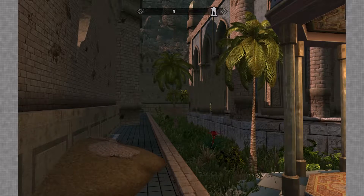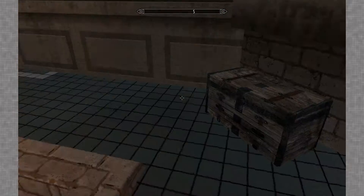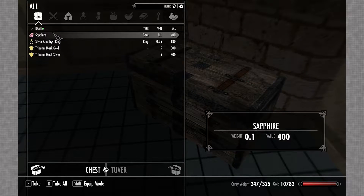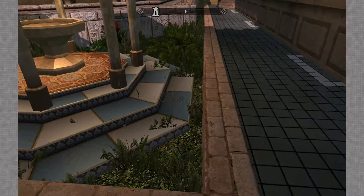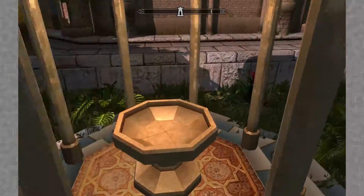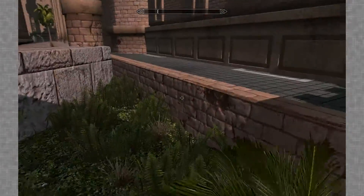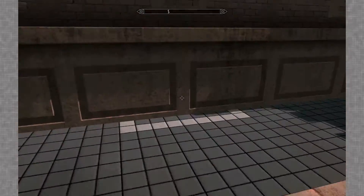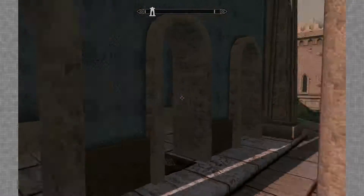Hello everybody, 204 here and welcome back to Legacy of the Dragonborn. In the last one we went into a dwarven ruins and that was a terrible idea. But today we're here in the ancient Alakir temple. We found a key right here which I imagine opens that chest in that one house that we found — you guys remember the one, I'm hoping.